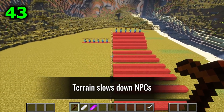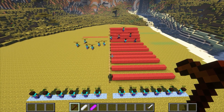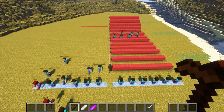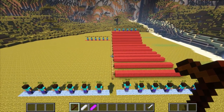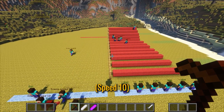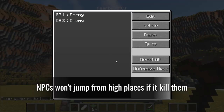Terrain slows down NPCs. When they are faster they are still slowed by terrain. NPCs also won't jump from high places if it would kill them.